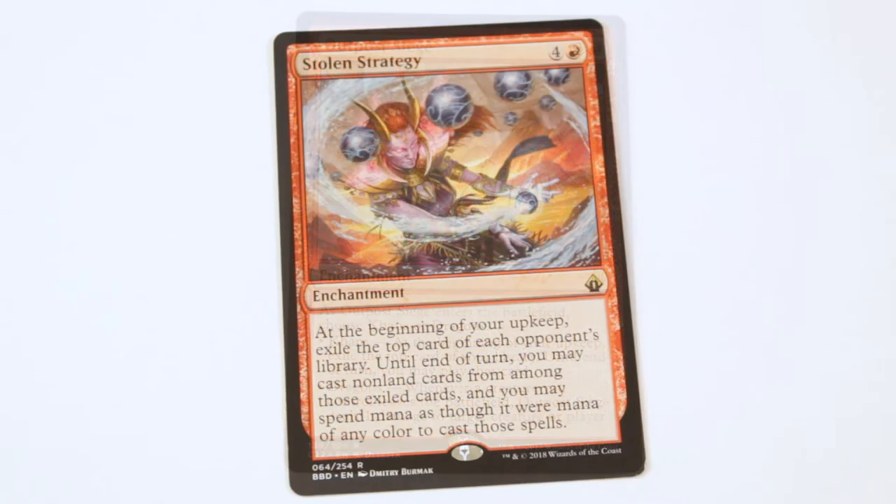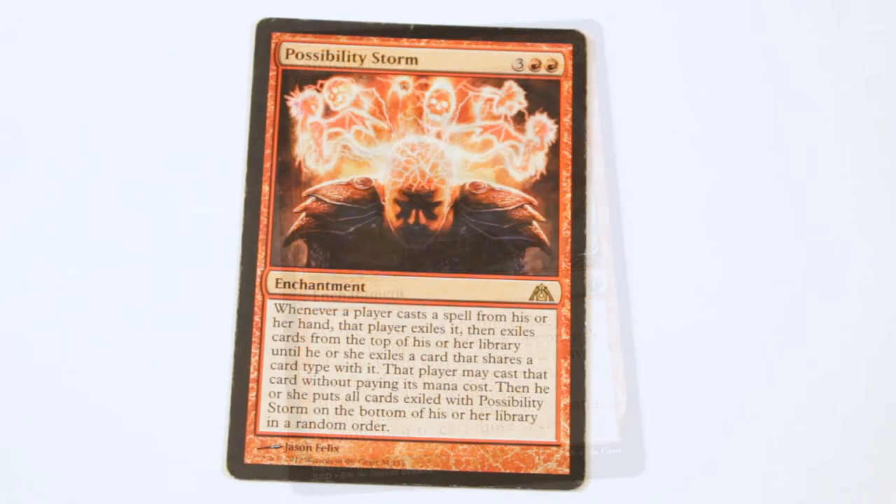The next two cards take advantage of the fact that Chainer grants haste to creatures entering the battlefield from anywhere — including from exile. Stolen Strategy exiles the top cards of your opponents' libraries and lets you cast them, so it's card advantage and any creatures you hit also gain haste. Another great one is Possibility Storm — it really messes up control players. Spells cast with Chainer from your graveyard aren't cast from your hand, so they aren't messed up by Possibility Storm. You can also cast cheap creatures and wheel into a giant monster that gains haste because it's cast out of exile.